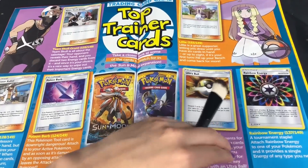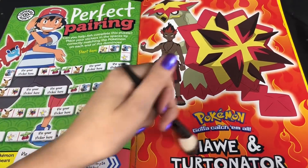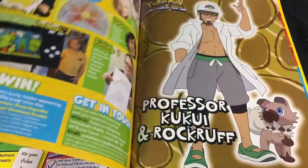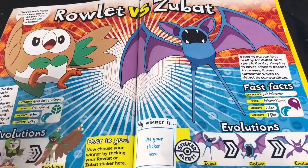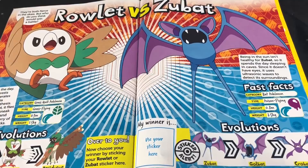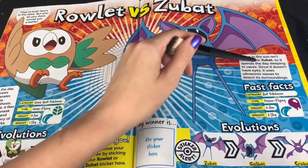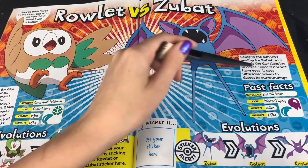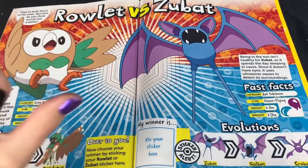I want to cosplay as Lillie sometime! Kukui and Rockruff — Rowlet versus Zubat. During the day, Rowlet rests and generates energy through photosynthesis. At night, it flies silently to sneak up on foes and launch a flurry of kicking attacks. Zubat: being in the sun isn't healthy for Zubat, so it spends the day sleeping in caves. Since it doesn't have eyes, it uses ultrasonic waves to detect its surroundings.